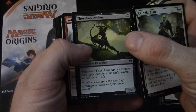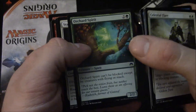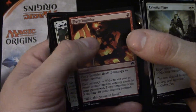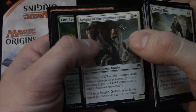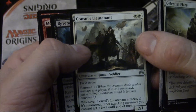Thornbow Archer, Volcanic Rambler, Mighty Leap, Nivix Barrier, Orchard Spirit, Stalwart Avan Guardian Automaton, Fiery Impulse, Knight of Pilgrim's Road — I actually like that card. Conclave Naturalist — why are they not naked? That's a discussion for another day.